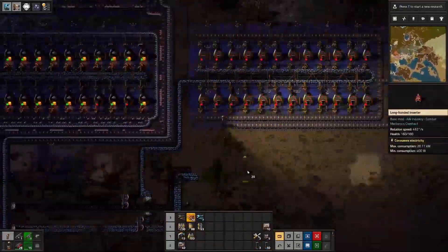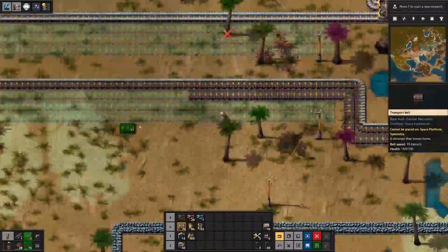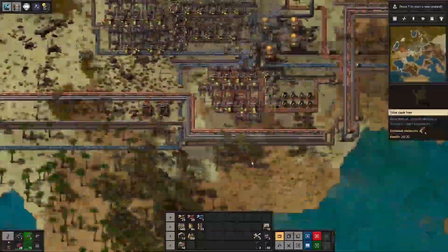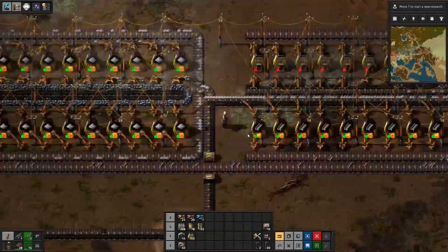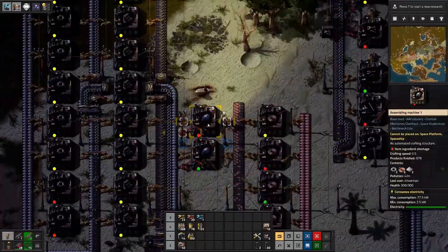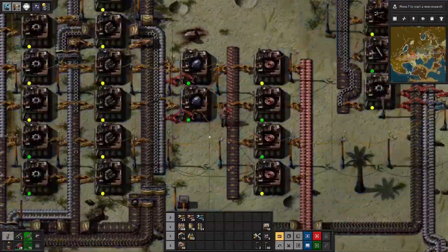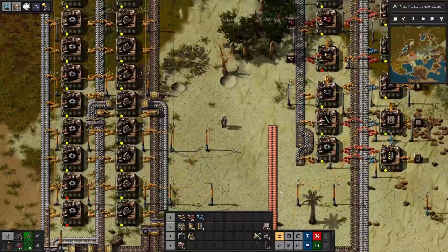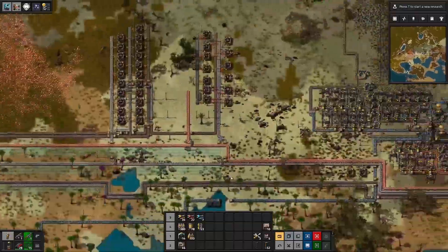We're going to go with one steel smelter array with a dedicated iron smelter array — one array driving the bus belt and one driving the steel smelter, which you need at about a five-to-one ratio there. We acknowledge that in the video but it's just not worth the time since it would consume all of our iron ore input. We scale up copper some, and we're trying to honor four belts of whatever with two spaces in between so you can run underground belts across.